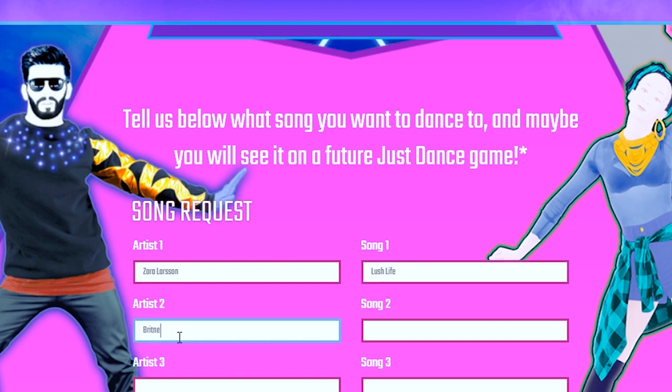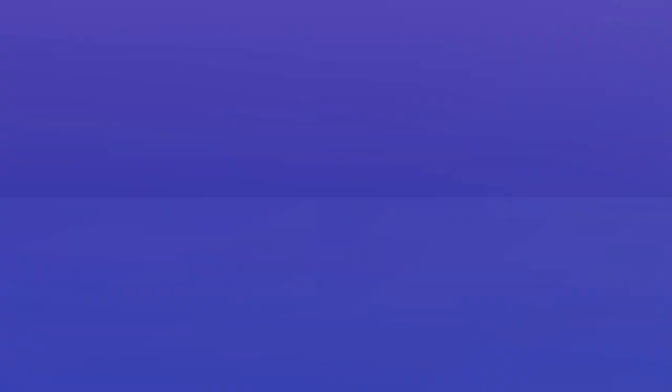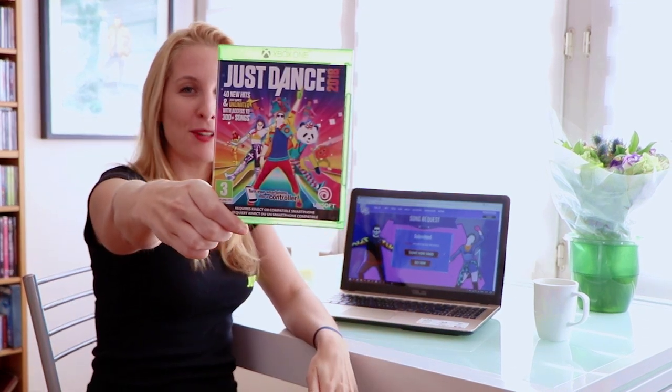And another Britney Spears song — as I'm a fan, let's say Till the World Ends. Click Submit and you're done! Fingers crossed! In the meantime, you can buy your copy of Just Dance 2018 featuring 14 new hits. See you on the World Dance Floor!